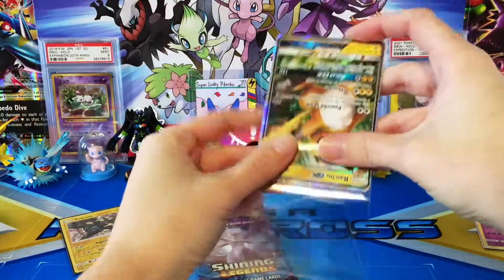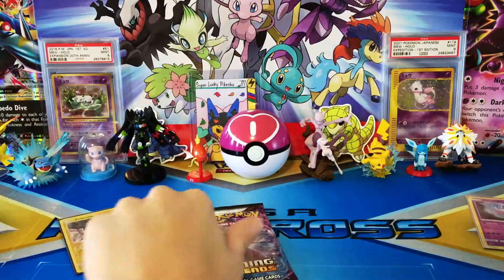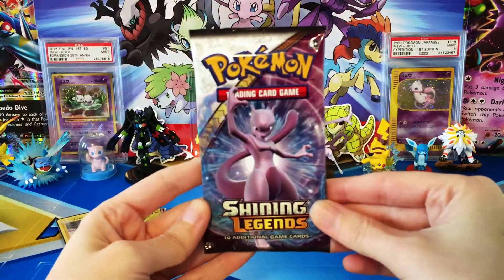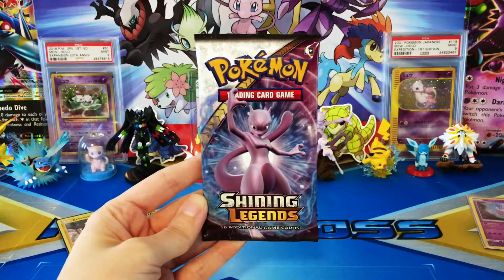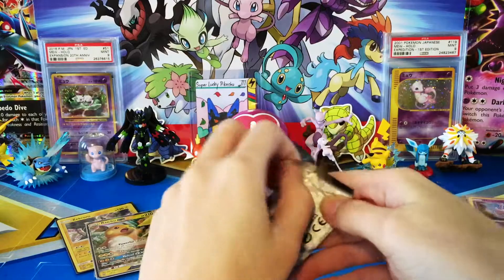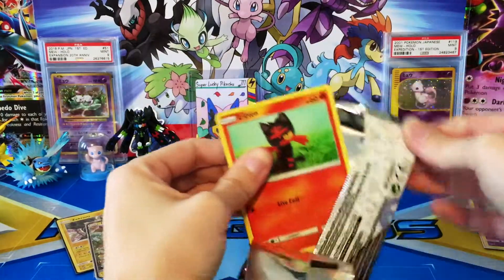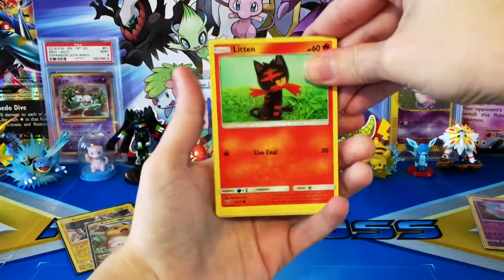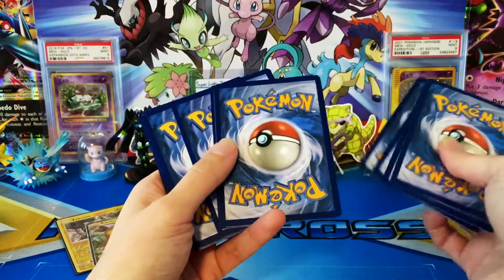Two GXs in one box already — doing pretty well in my opinion. Last pack is our Mewtwo pack. Sorry, my camera's having a hard time focusing; it's a little dark out today and I rely on natural light. Gonna have to figure that out for winter time. Let's see what we can do with this last pack.